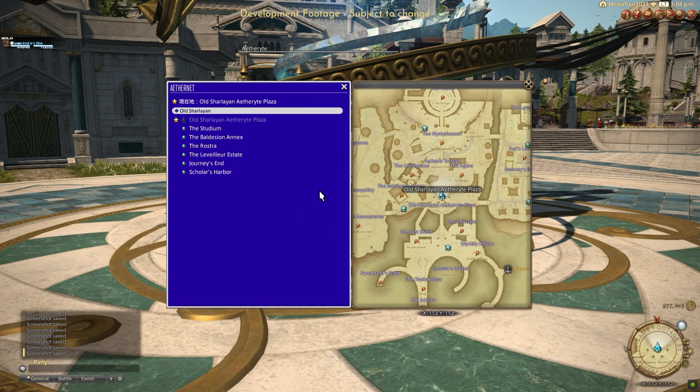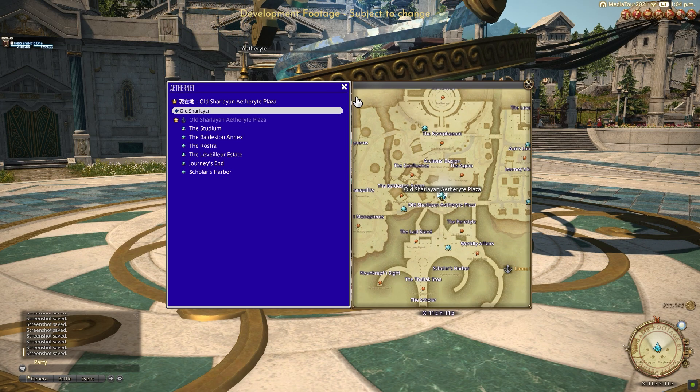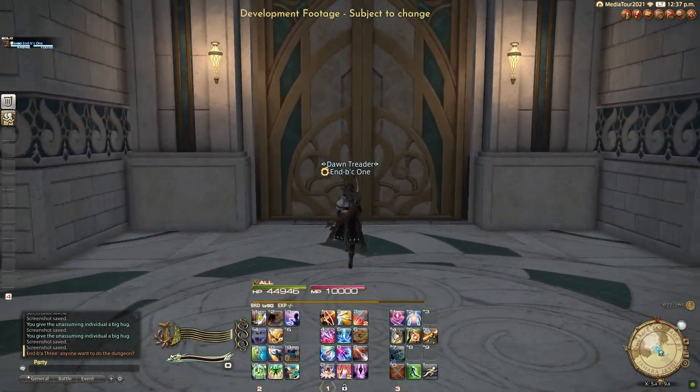The new Aetherite system — I love this. The map comes up in the Aetherite system. This is so helpful for me because I would sometimes forget where I was going and have to log out, go back into the map, then remember. Now we're at the Studium.